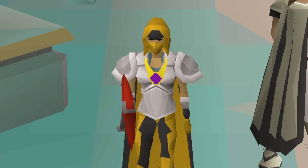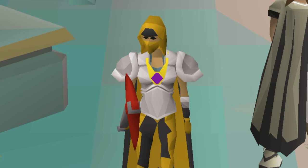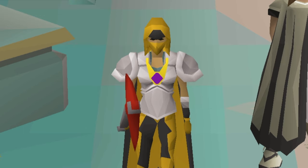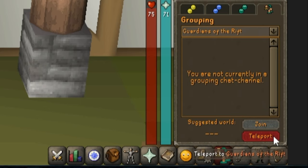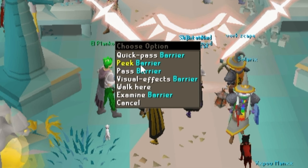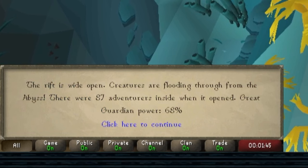Starting off, join a populated world. I've been using American worlds which tend to be more populated, especially in the lower numbers. You could also join the clan chat to find populated worlds. Since it is a minigame, there is also a teleport for it — peek until the last game ends and then step through the barrier.